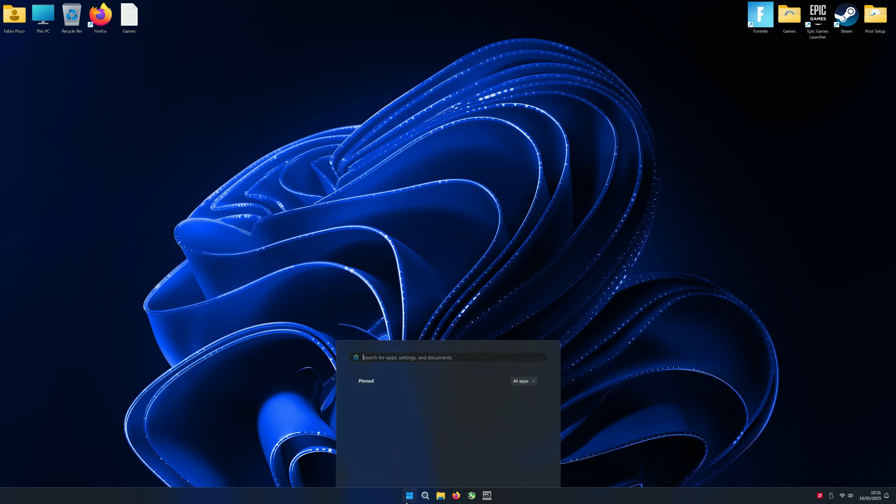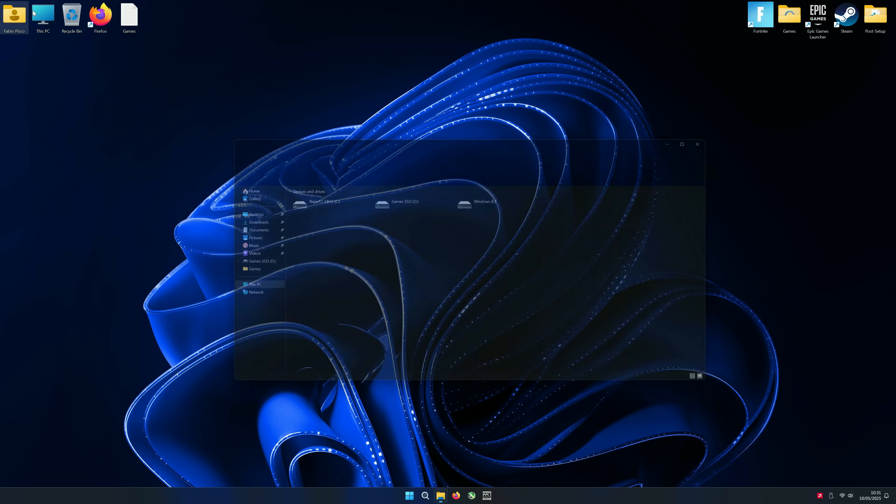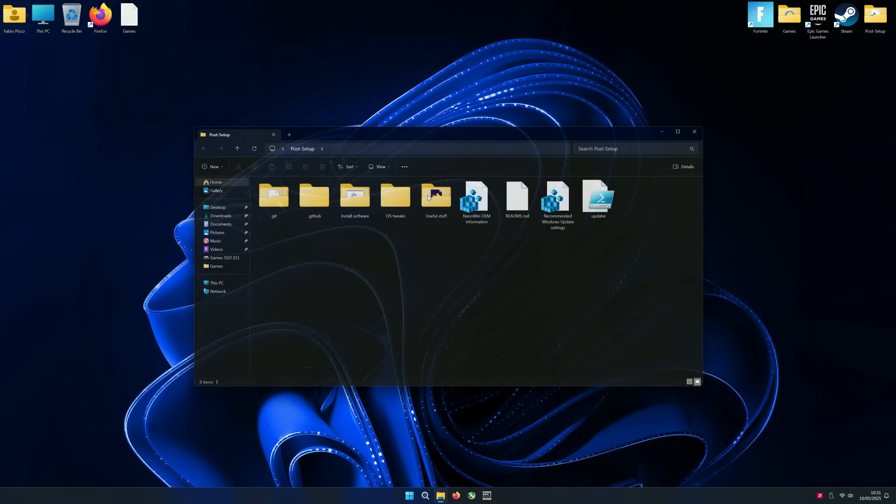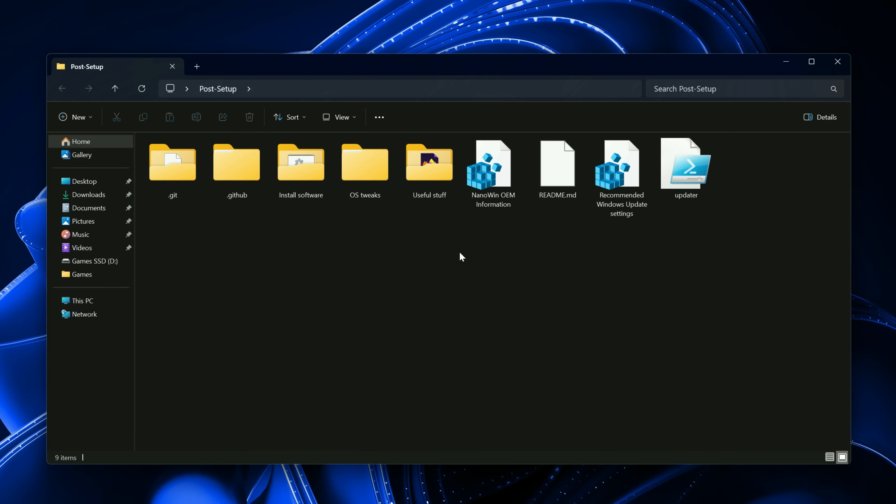Basically all the stuff you don't need — like Copilot and several other things that come with Windows — Nano 11 doesn't have them. And the moment I installed it, I just felt that the system was way snappier; it responded much faster than regular Windows 11, and also brought some really interesting links for the post-installation process, which is a nice touch.